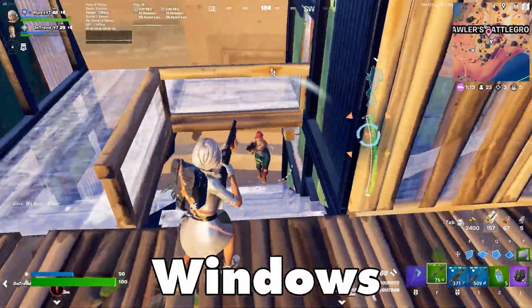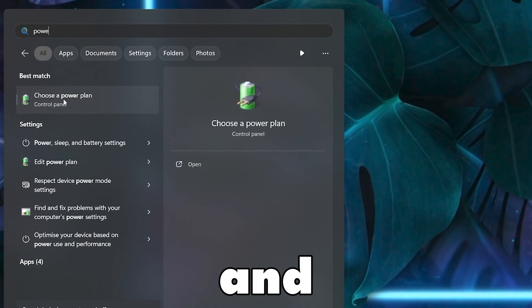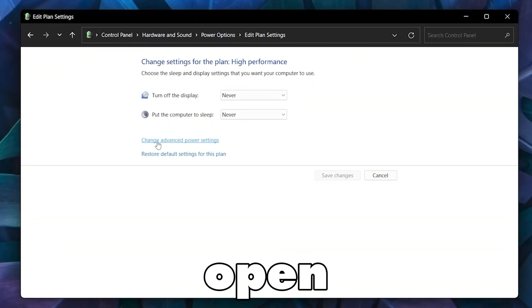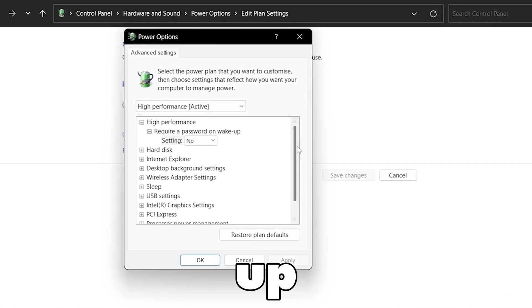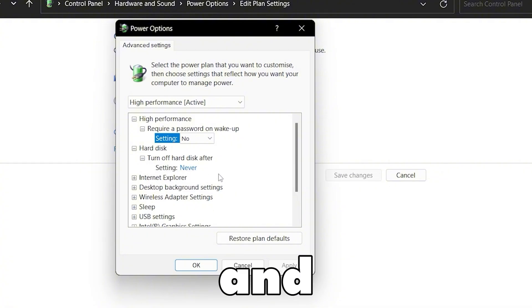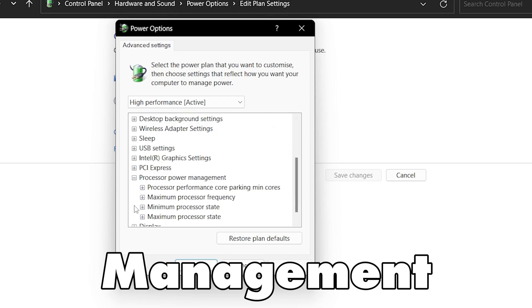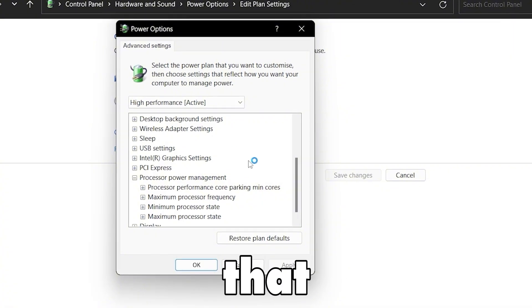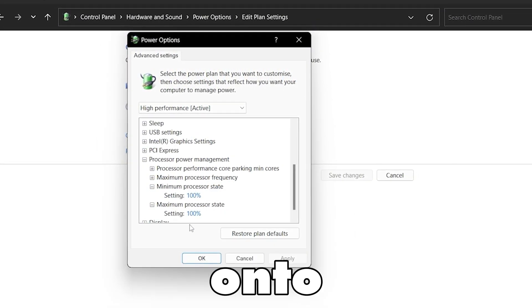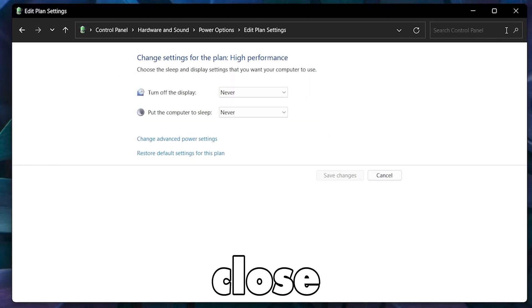Now we are going to optimize the Windows Power Plan to optimize your CPU. Go to the Windows search icon, search for Power, and open Choose a Power Plan. Select High Performance, then go to Change Plan Settings and open Change Advanced Power Settings. Set the sleep settings to Never, go to Hard Disk and set Turn Off Hard Disk to Never or 0. Scroll down to Processor Power Management, set both Minimum Processor State and Maximum Processor State to 100% for maximum CPU performance. Click Apply and OK.